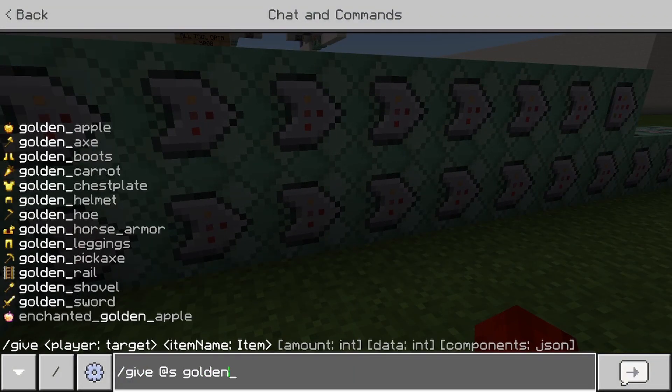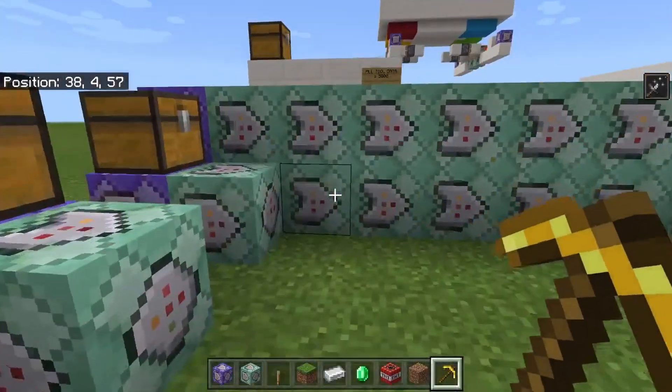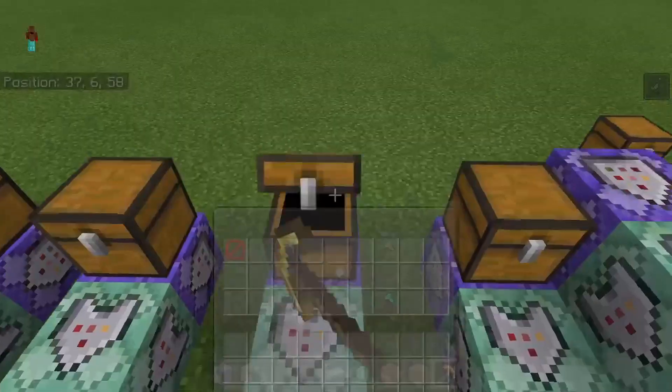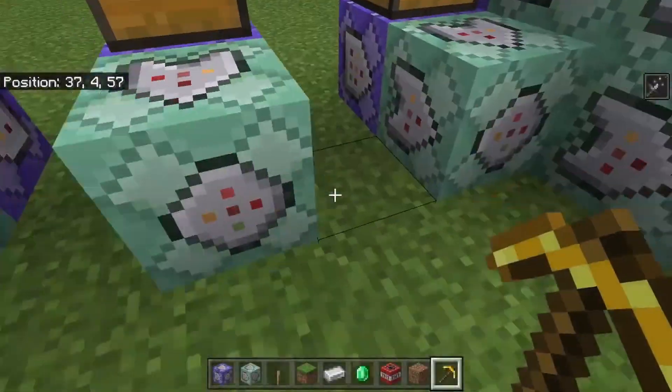So slash give a golden pickaxe. For the golden pickaxe, you're going to need to put data like 2,500. The reason we're doing this is because if you look right over here, the tools icon is a golden pickaxe, so we're going to have to use a different data value. Luckily, it looks pretty good, so that's going to be completely fine.